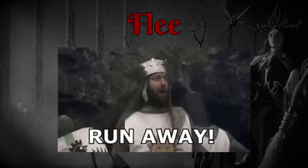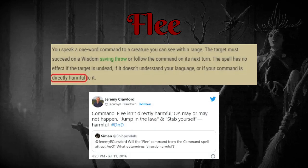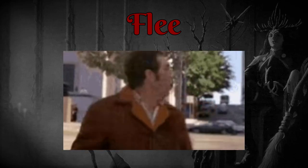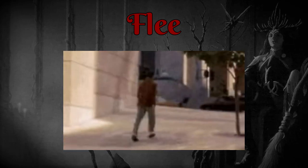Command number three is flee, which leaves a lot of room open for interpretation — mainly as to whether it forces the enemy to dash and whether it recognizes opportunity attacks as directly harmful. Jeremy Crawford says 'not necessarily,' which basically means it's up to the DM. For my money, I think triggering opportunity attacks is a fine power level for a first-level spell. Flee is just great for removing a melee enemy from a fight for one or possibly two rounds, depending on how long it takes them to rejoin the fight.